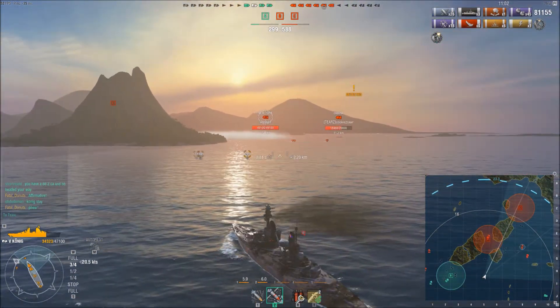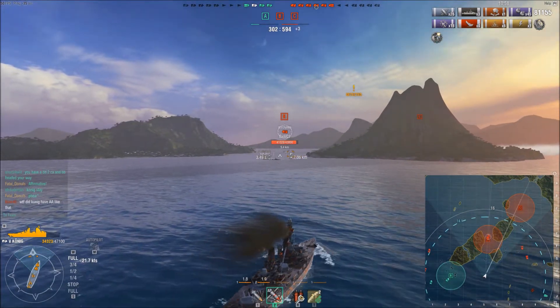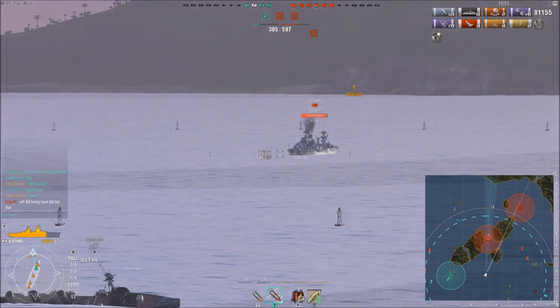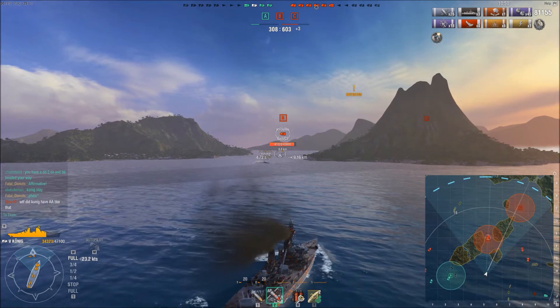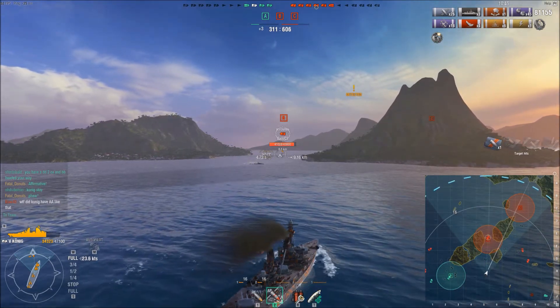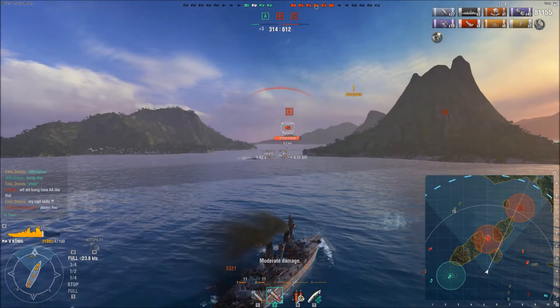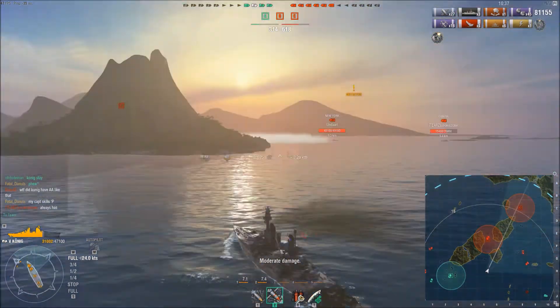It's only him and two other battleships, along with the aircraft carrier over in J10, but that Nikolai is doing pretty good work on his friendly battleship, so at this point he has a 1-versus-3. He's got a Wyoming, and then a New York and an Omaha off to his starboard side. We'll see how Donuts is able to handle it — he still has two charges on his repair consumable, so he can certainly still tank.